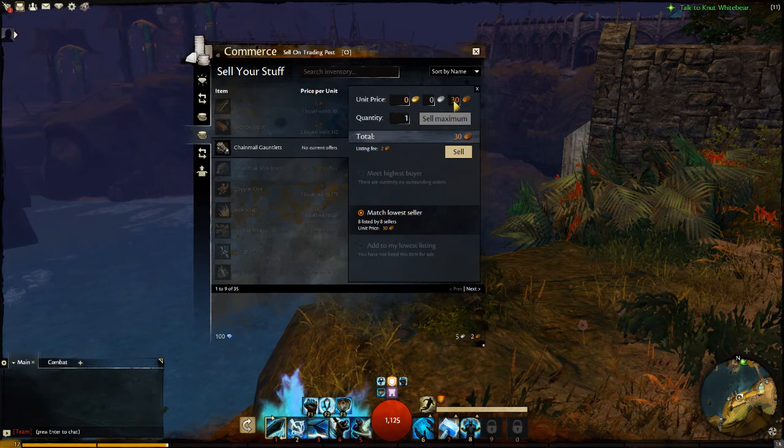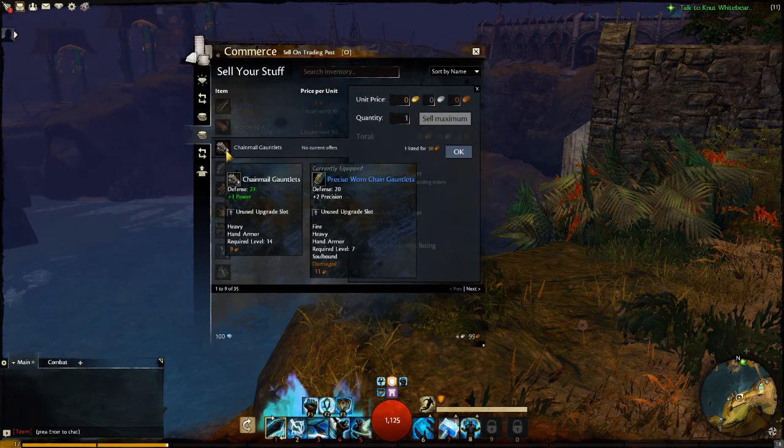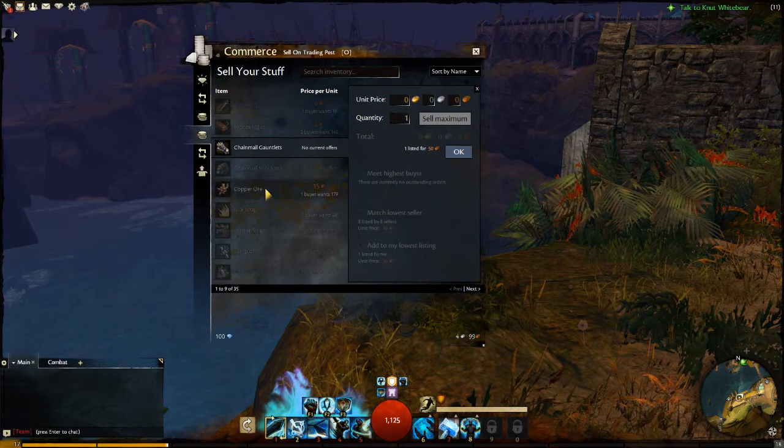I'm trying to sell this for 30 copper. It costs two copper to put it up. Matching the lowest seller, which is right now a guy who's trying to sell it for 30. I could of course change the price — I should be able to change the price. 50? Yeah, okay, I can just change it. Then I won't match the lowest price anymore, but I actually hope I don't need those items — I'm not wearing those, currently equipped with something else. Although this seems to be better, but whatever, we run with it.